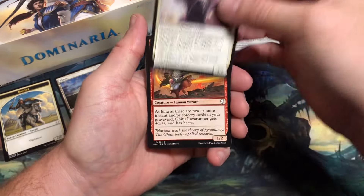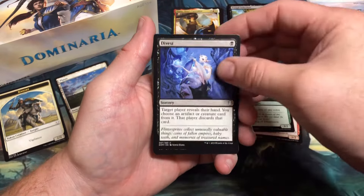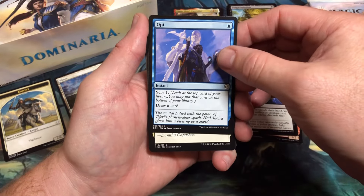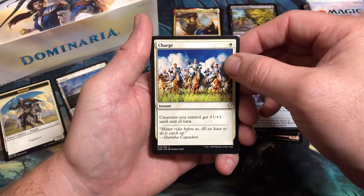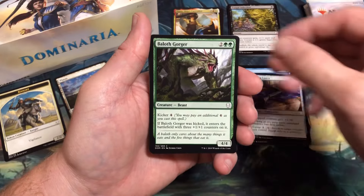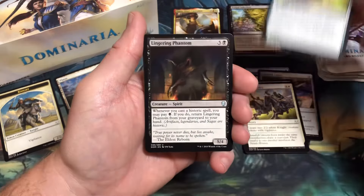Pack two: D'Avant Trapper, Gitu Lava Runner, Llanowar Envoy, Divest, Opt. There was a lot of noise when Opt was printed — now it sees printing in a lot of sets. Charge, Jousting Lance, Baloth Gorger, Call of the Cavalry — another card that I really liked in draft. Power Stone Shard.